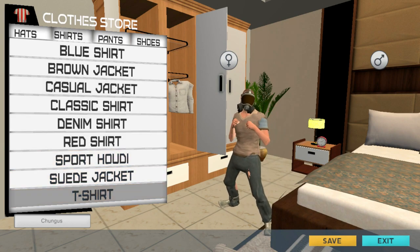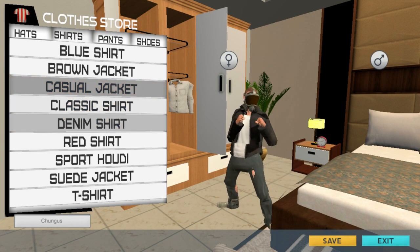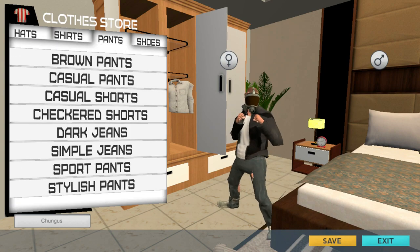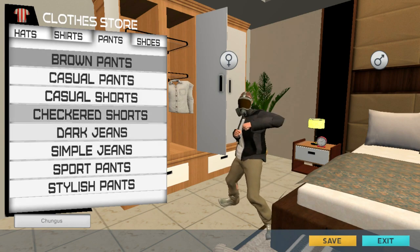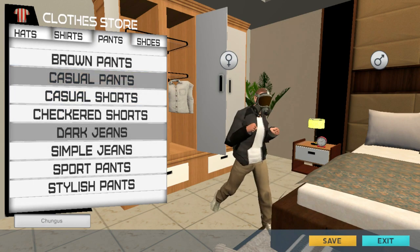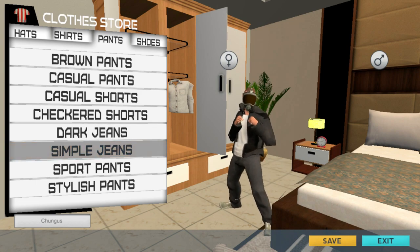Sport hoodie. We'll go with the casual jacket, because it just... we look a bit less like we're wearing the same pair of clothes we've worn for 26 years - because look at the holes! Let's see if we can do anything about the pants. Okay, that's covered up one hole, but there's still a hole down at the bottom, right in the calf there. Simple jeans look a bit better.